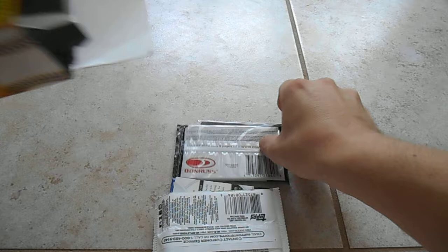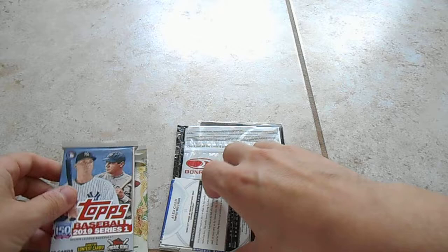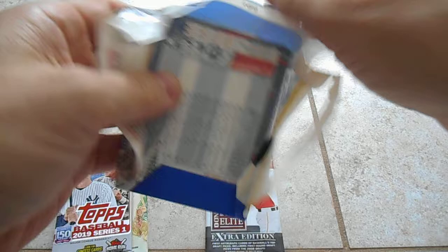Alright, I'll try to save the hits for the end. So we have 2019 Allen and Ginter, 2019 Series 1. Those are the two cards. And then, ooh, Fleer. And Donruss Elite 2008. Let's start out with the old Fleer. Let's see what we've got going on.